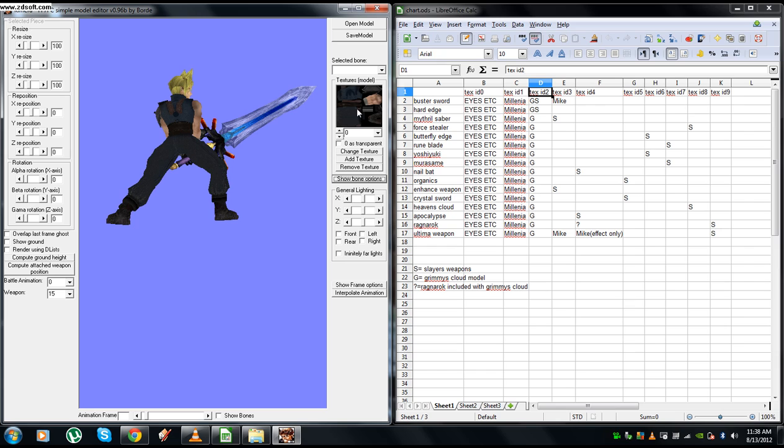Go to Show Texture Options. You can see texture zero — that's Grimmie's Cloud model from his neck down. One is Millennia's weapon textures. Two is Grimmie's head model. So it appears Grimmie made his model and textures to work alongside Millennia's weapons. Three is Mike's Ultima Weapon and Buster Sword. Grimmie also made it so Grimmie's Cloud, Millennia's weapons, and Mike's weapons all work very well together.